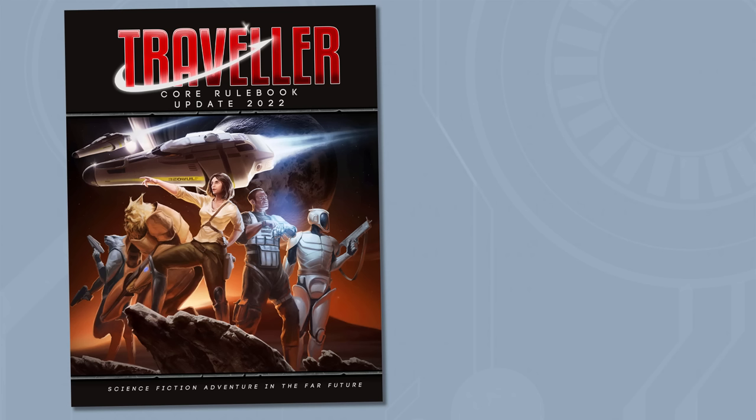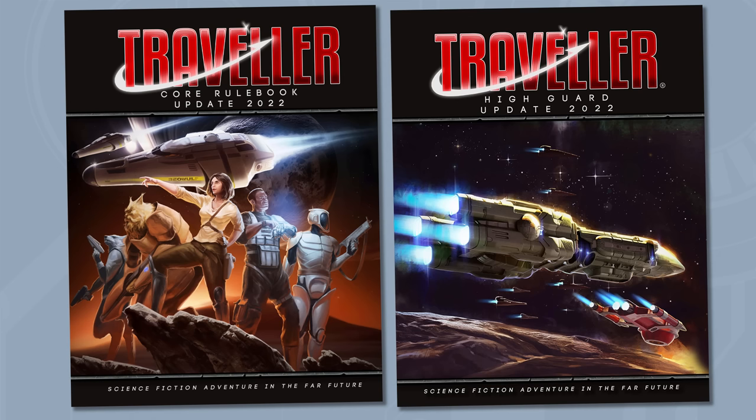While the Travelers don't need their own starship for this adventure, they are going to need the skills to crew a starship — save for Jump and Astrogation, they're not going to need those. While technically the only book you need is the Core Rulebook, because a lot of the spacecraft options and systems used in it, I strongly recommend that you have a copy of High Guard at hand.